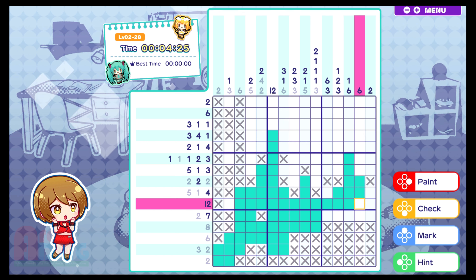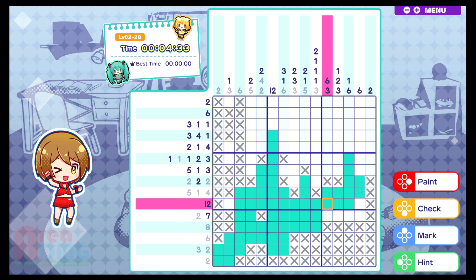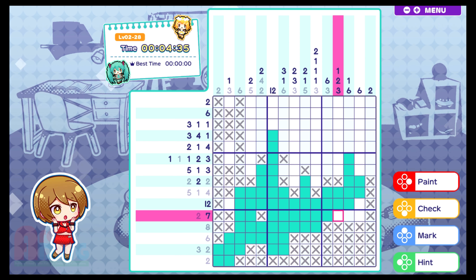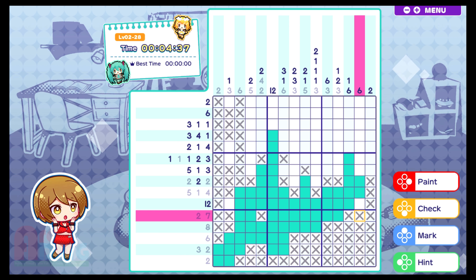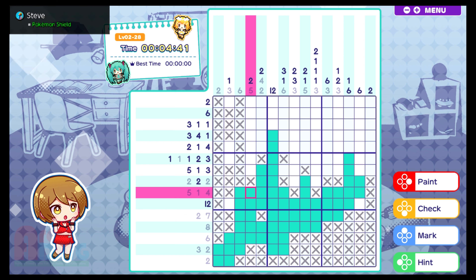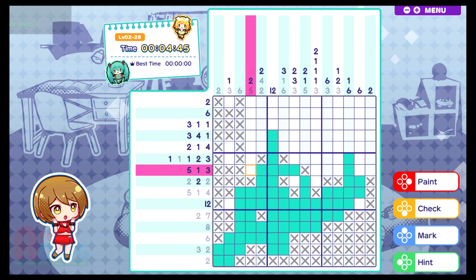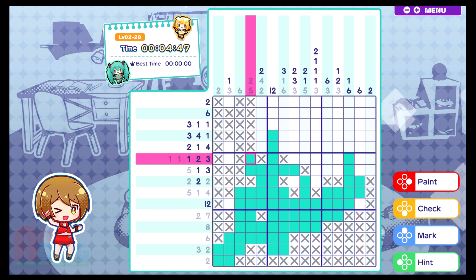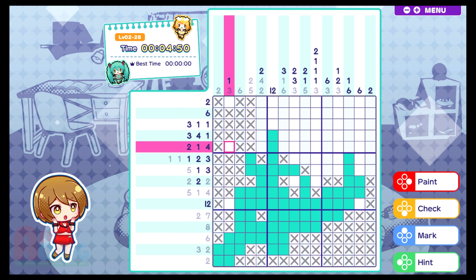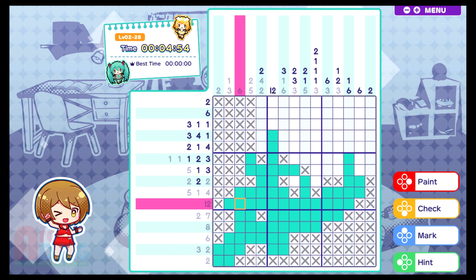That's eleven. Then if this one's twelve, then this is nothing — so these are nothing. This is a four, and this is a three. Now we're looking at this this way — counting out five spaces. Four and five, two. Since these are that, these clear that out. That clears that out. That clears that out. That makes this the twelve.